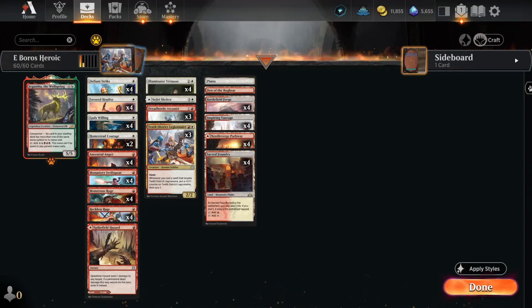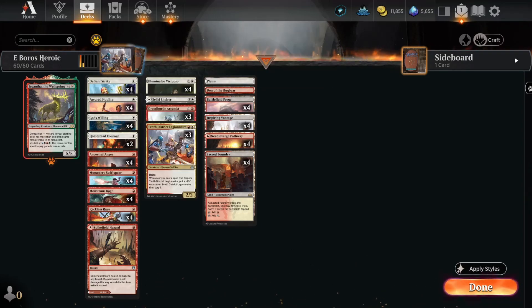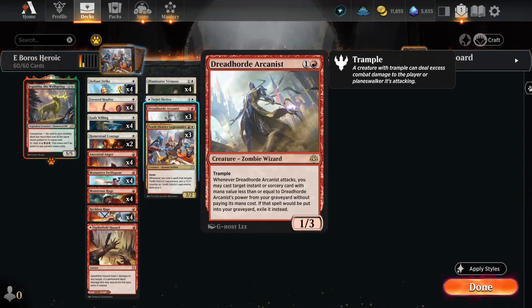Some people call it Boros Aggro, some people call it Boros Heroic. This is Boros Heroic, and it is actually surprisingly budget-friendly. If you don't count the mana base, we're dealing with just four rares here. We've got Giada as a companion, which you don't even have to companion — how many games are you actually going to play it, right? And then three Dreadhorde Arcanists, and that's it in the main deck.